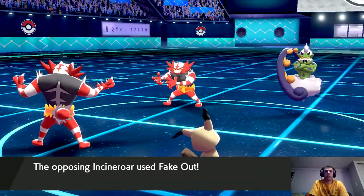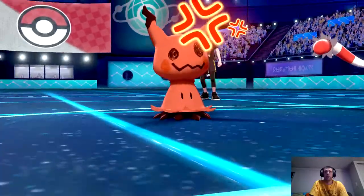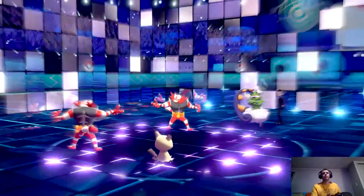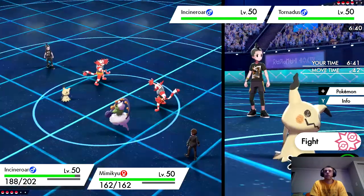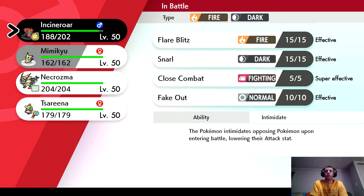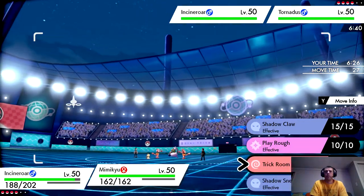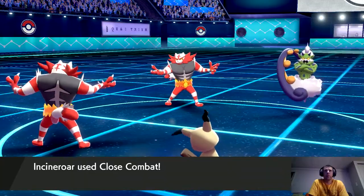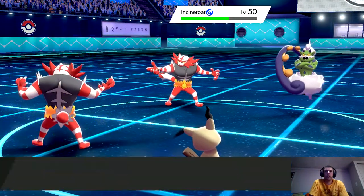This is where it would be nice to have Parting Shot to help get my Incineroar back in. But I got the Mental Herb so this is completely fine. I'm going to use Close Combat and Play Rough to get rid of his Incineroar right now, because both of my other Pokemon are weak to it. If I can take out his Incineroar with these two, I should be in pretty good shape.